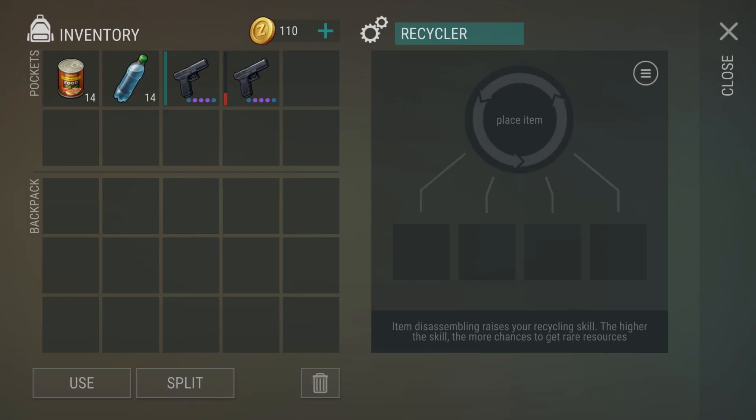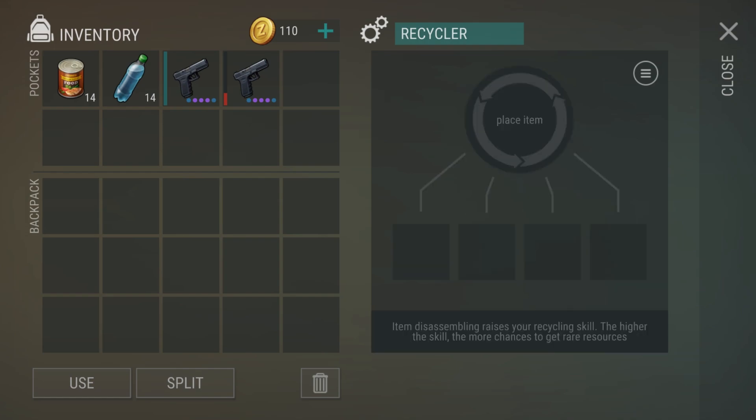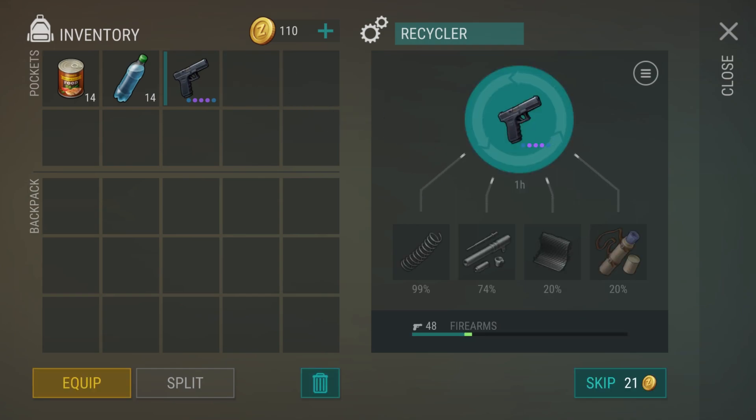The second method we're going to be taking a look at is the Recycler, and this is actually something that I would recommend to all players. The Recycler for Firearms works like any other category in that you level up your category to get better drop percentages for the items in that category. Here's where Firearms actually gets a little bit tricky — the UI that you are shown is actually not accurate.